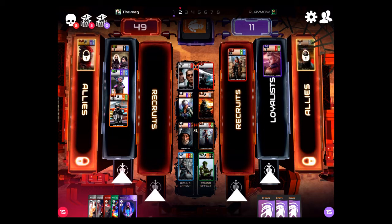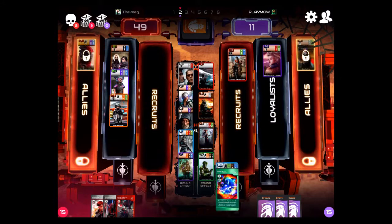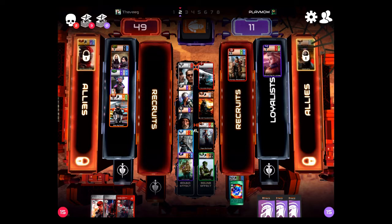We have a Black Mirror now — Elemental Life. This gives me the opportunity to show you what a lasting effect is. A lasting effect is played on any row you'd like. That particular card, though, is only valuable on the opponent's row — if you play it on your row, you're sending cards to your opponent, which is not what you want. So Black Mirror, clearly, I want to play it on either the recruits or loyalists. I'll choose his recruit row. The blue card represents that any blue card entering that row will automatically go to my recruit row. That's how lasting effects are played.